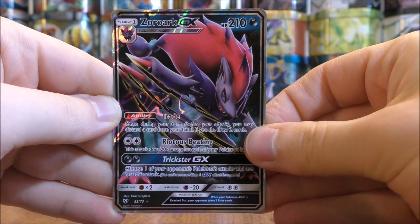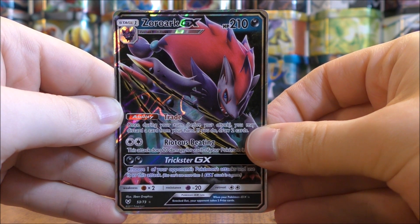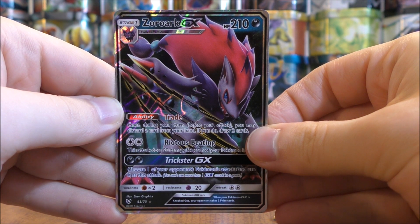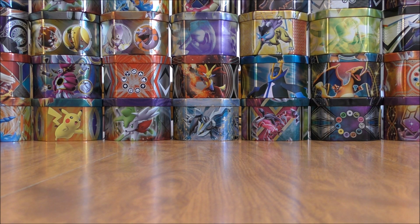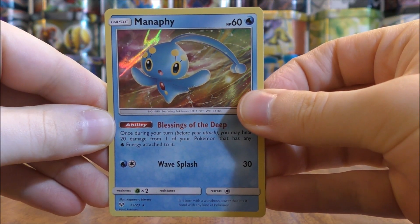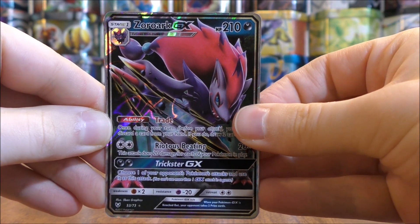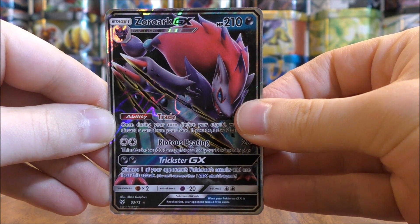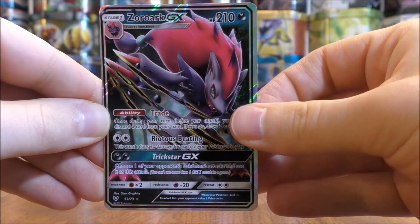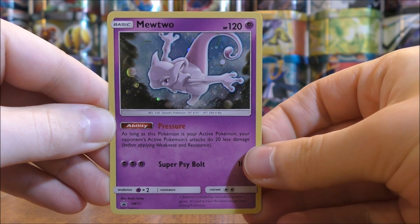What a great box overall — two regular GX cards out of only three packs. This Zoroark GX is the best GX card in this set. Out of the three packs, I was able to pull one Rare Holo in Manaphy and then two Zoroark GX. I have not pulled the GX Rainbow Rare from a pack — one of my most wanted cards from this set. And here's a look at the Mewtwo Blackstar Promo SM77.